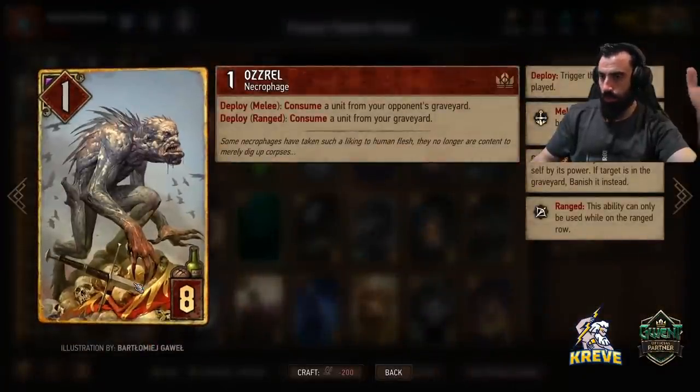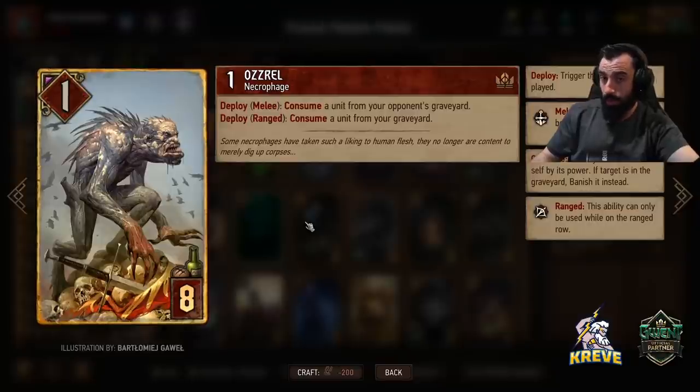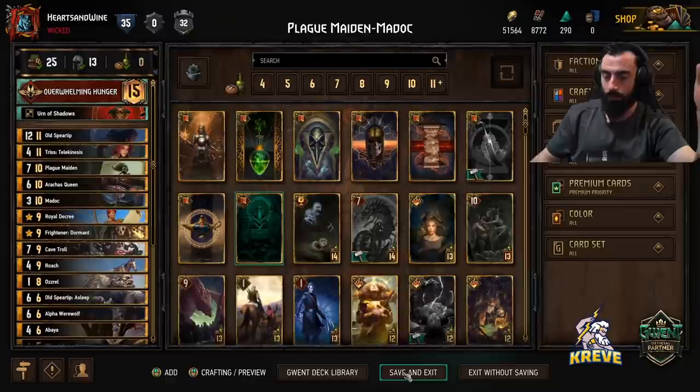Osril is going to be consuming Speartip whenever you feel it's good during a match, but usually it's the final play. Play it on the ranged row and we get a mad boost.